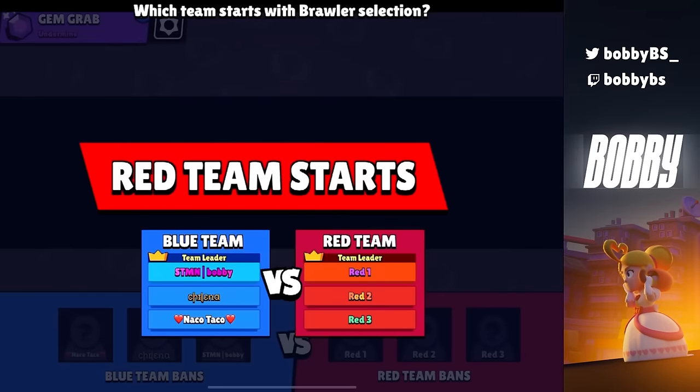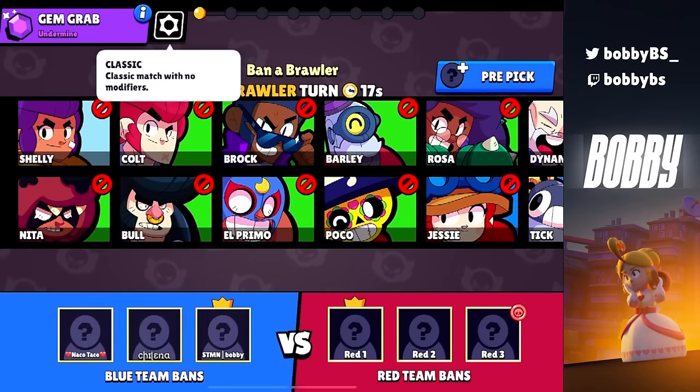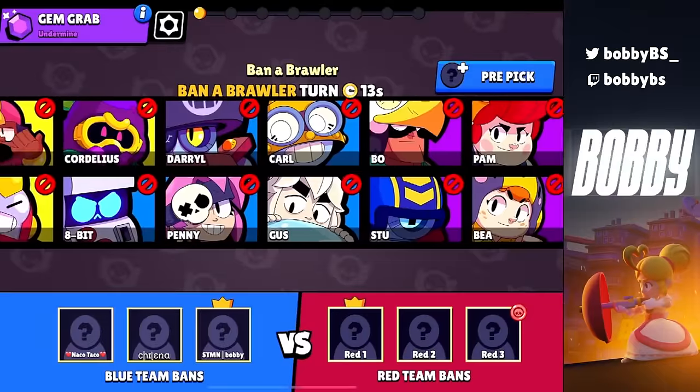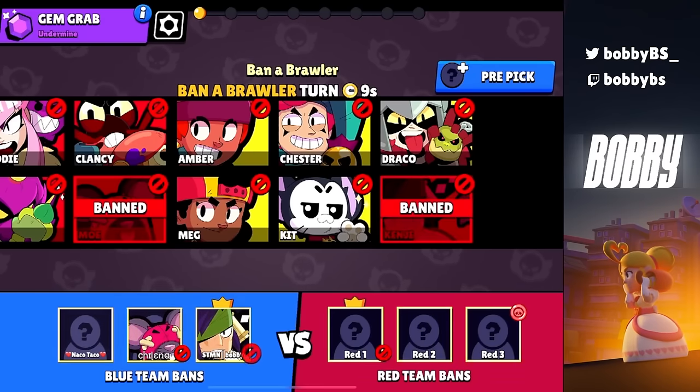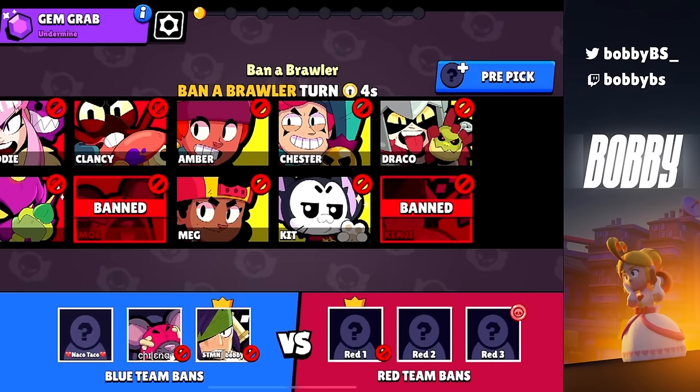The first thing you have to do when you get into a ranked game is check what modifier it is and check what pick you have. The other team has first pick and it's classic modifier. If the other team has first pick, the two brawlers you always want to ban are Mo and Kenji. No matter what, you have to ban these brawlers if the other team has first pick because they are easily the best brawlers in the game.